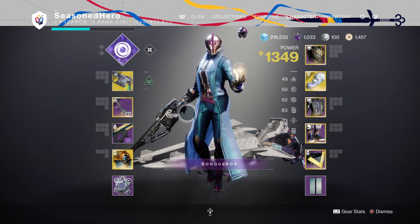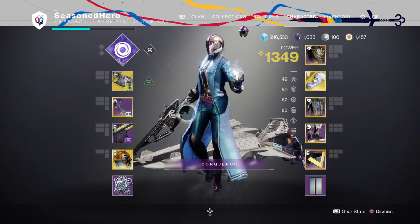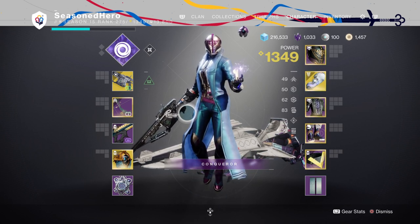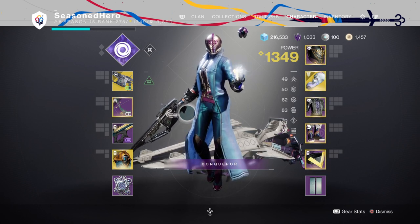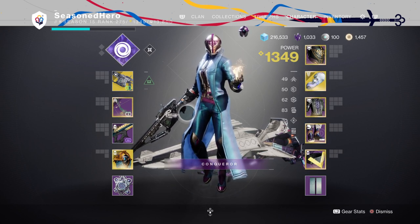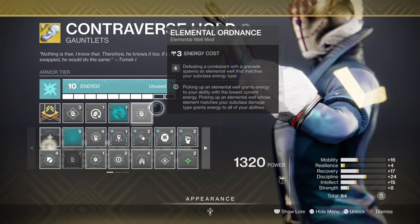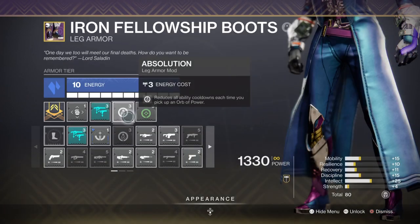For stats, we want to invest in discipline as much as we can, with intellect following after if possible. With Contraverse Hold, getting discipline up to around 80–100 should be enough. In high-level content, we want a sure way of generating energy so we never run out in tough situations. For this, I have Elemental Ordnance for creating wells via grenades, Explosive Wellmaker to create even more wells as the Bloom effect triggers this mod, Absolution for when we create Orbs of Power, and Bountiful Well for even more wells when produced.